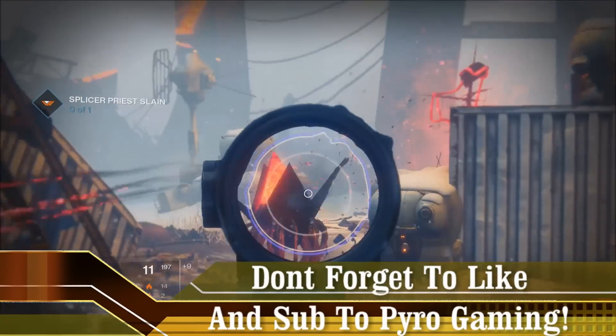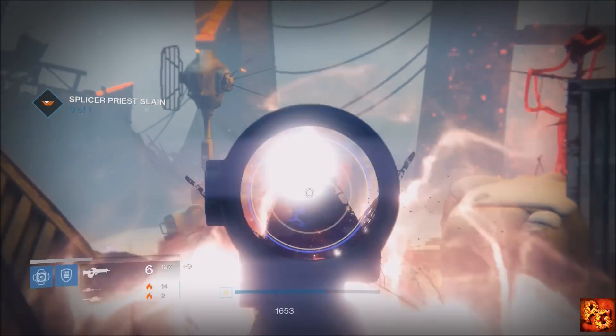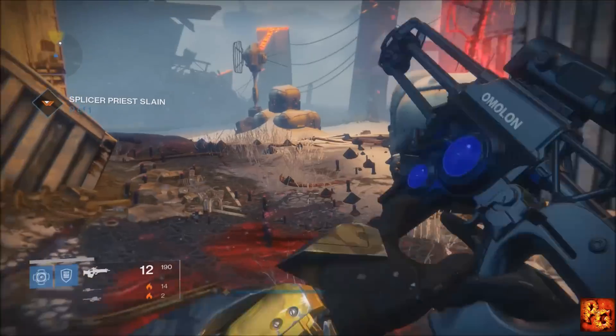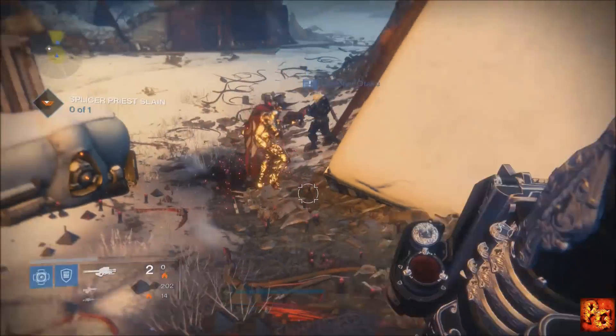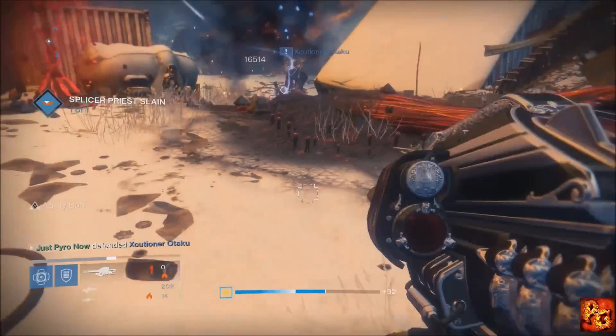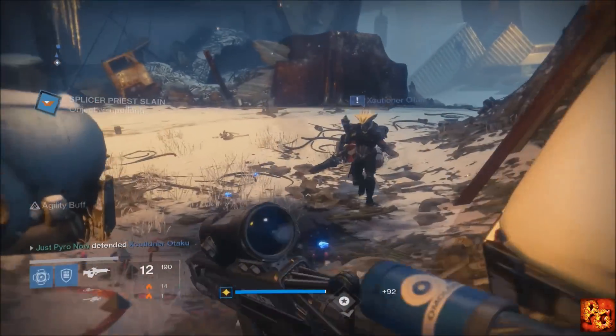You just saw me pick up that Quarantine Patrol here in the Plaguelands. You can find these scattered out in pretty much every area, with the exception of the main area that you spawn into in the Plaguelands that has patrol beacons. Once you pick it up you will have to go kill a Splicer Priest.